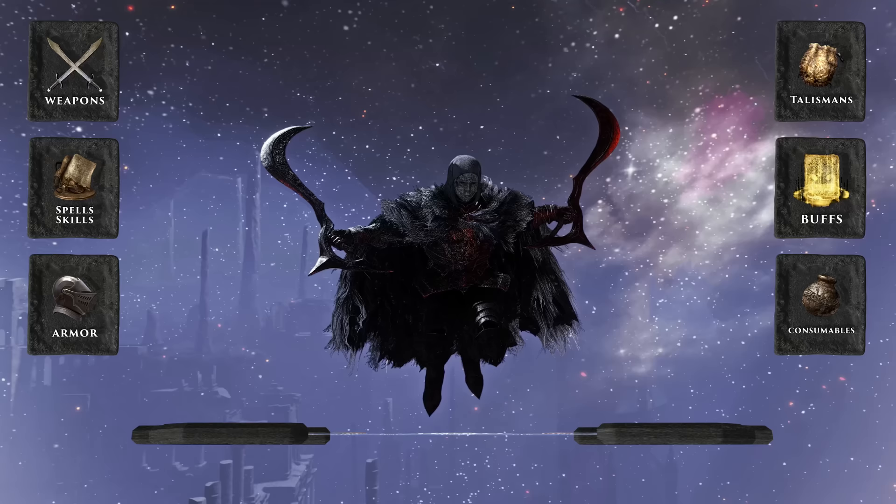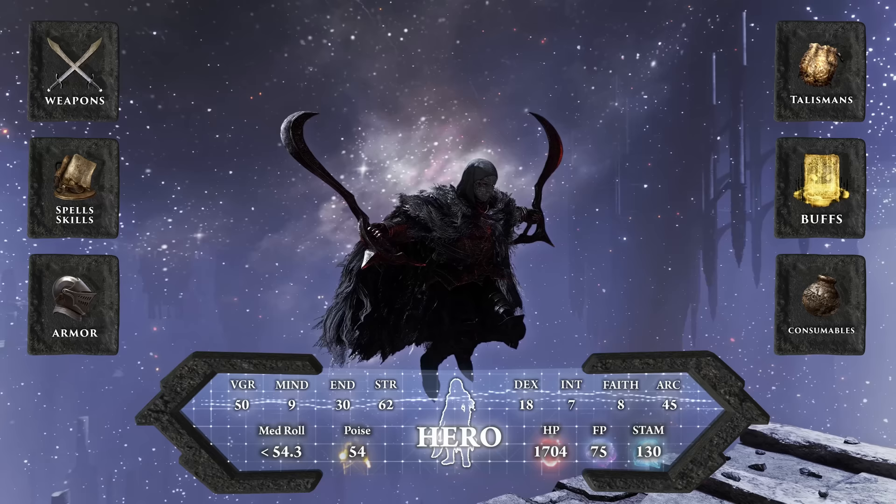In terms of stat optimization, Hero is actually the best class to start for this build, but you can still feel free to play the classic Samurai if you want to. The build is stat optimized for level 150, and we're also going to cover where you should go up to 200 in New Game Plus.